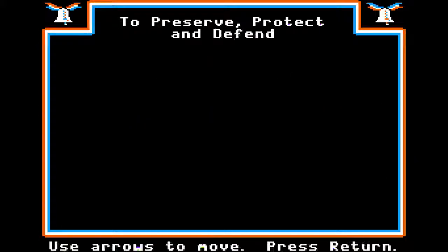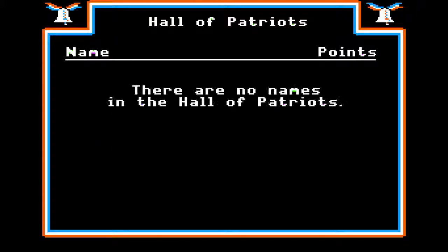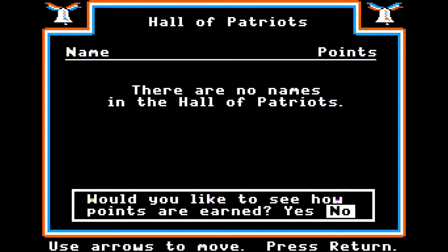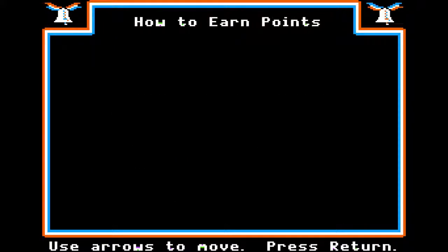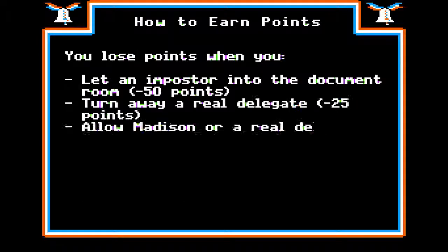Colors check out. Alright, let's see the Hall of Patriots. Would you like to see how points are earned? I would. You earn points when you let a real delegate into the document room, turn away an impostor, give the correct summary for restoring the document, give a correct explanation for restoring the document. It's kind of like Papers Please, but the great-great-grandfather.